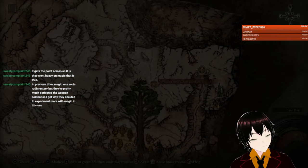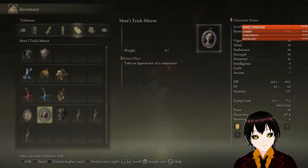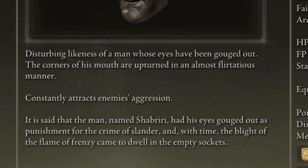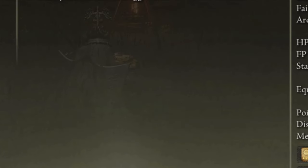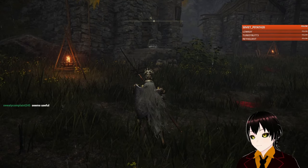I'm going to go back here for a moment because there's something else I want to check. It constantly attracts enemies' aggression — why would you equip this? A disturbing likeness of a man whose eyes have been gouged out, the corners of his mouth upturned in an almost flirtatious manner. It's kind of similar to the Calamity Ring from the Dark Souls franchise — not exactly the same, but a similar idea. It is said that the man named Shabriri had his eyes gouged out as punishment for the crime of slander, and with time the blight of the flame of frenzy came to dwell in the empty sockets. Who is this Shabriri guy?